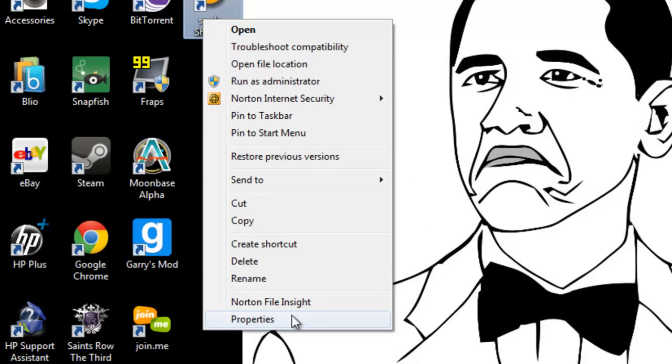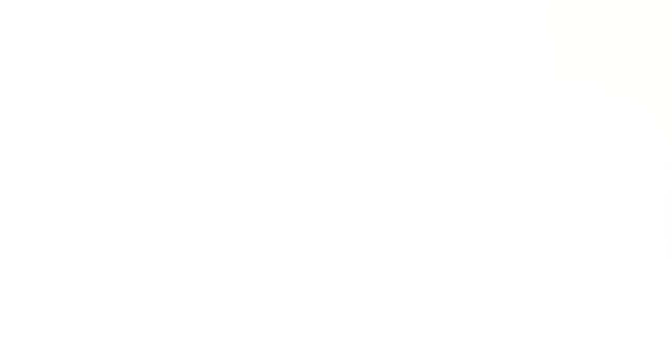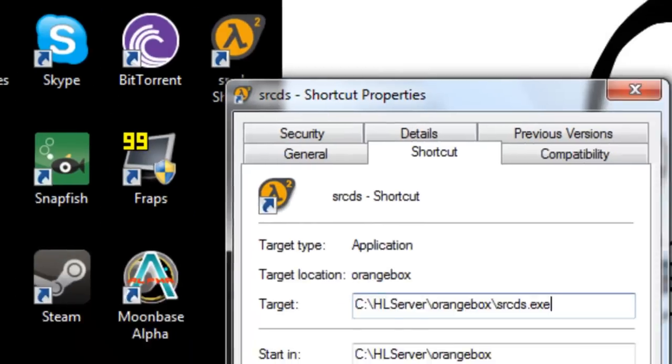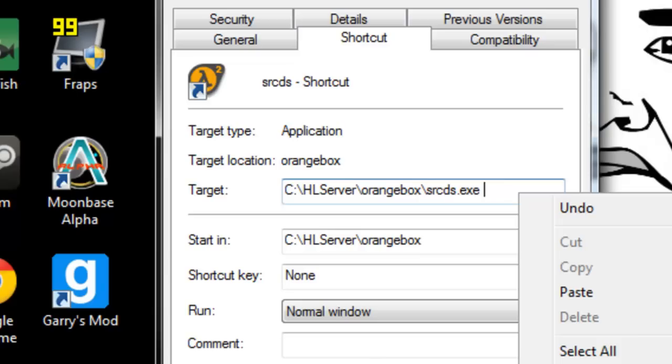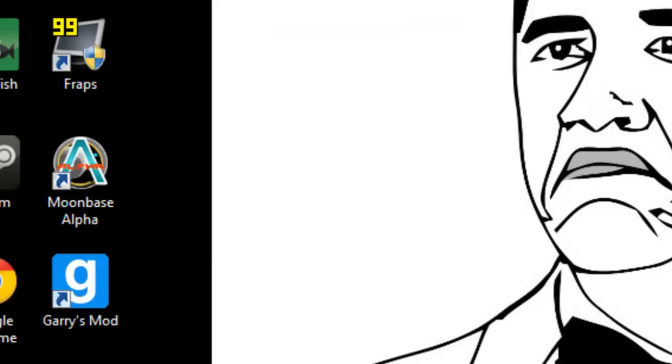What you're going to do is right-click and go to Properties. I've also put another command in the description. What you put is: game, quote, then Garry's Mod. Like here — you can paste it or just type it. So you type: game, Garry's Mod. Then you just click OK.